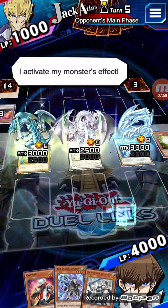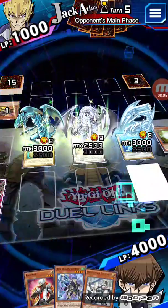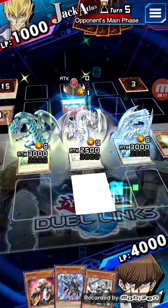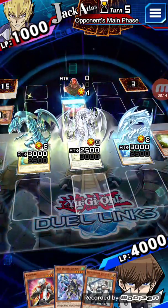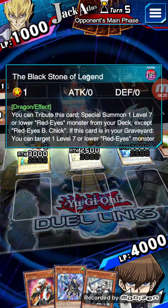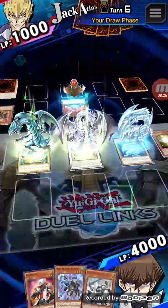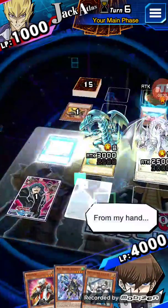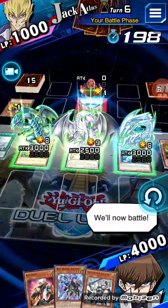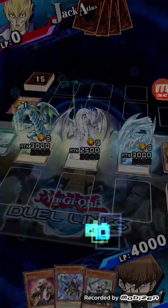He's going to summon Red Eyes. The Blackstone of Legend is honestly pretty good because it summons it right from the deck, at the cost of your normal summon. He didn't play anything — did he just give up? I don't want to be too cocky but I'm going to attack him. I guess he knew he'd lose.